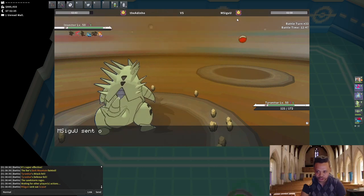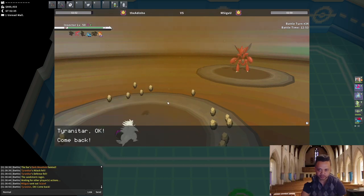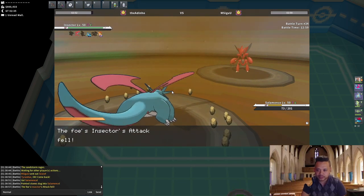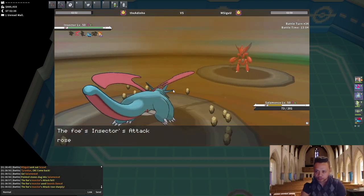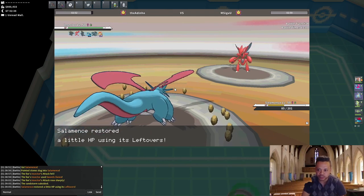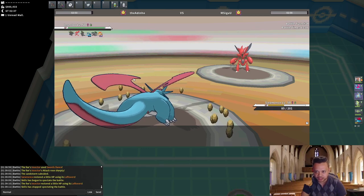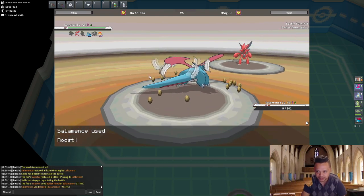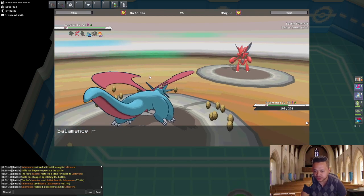Sandstorm should end soon. He brings in Scizor so all I can do is go straight into Salamence with Intimidate — I shouldn't get 2HKO'd. He goes for Swords Dance, so he's only at plus one because I Intimidated. Sandstorm is gone and with Leftovers recovery we should be able to live a Bullet Punch. This is why I like Leftovers over Rocky Helmet on a Defog Salamence — most of the time you have to come in on Stealth Rocks and Leftovers really helps.